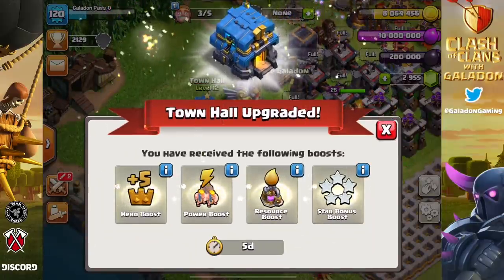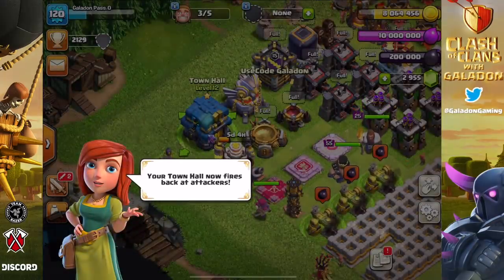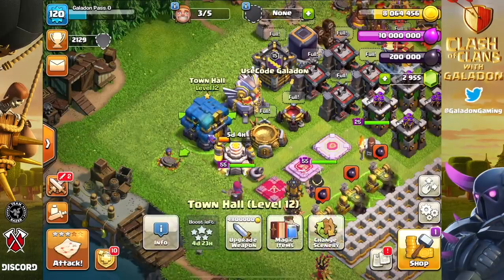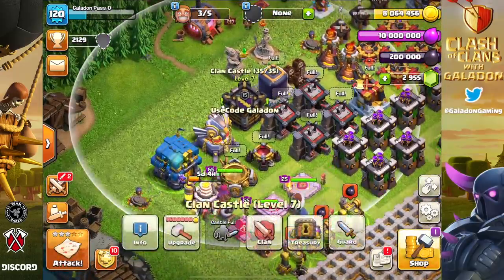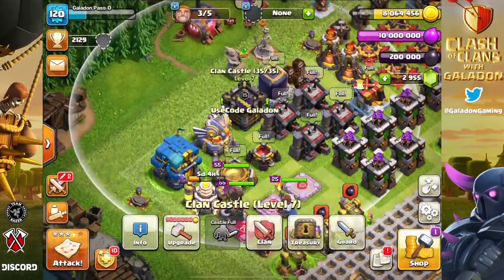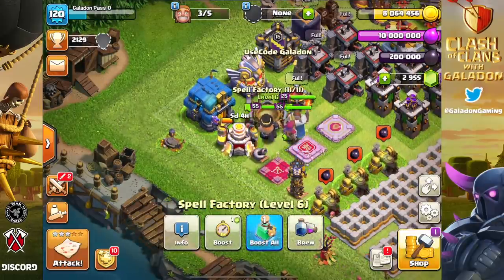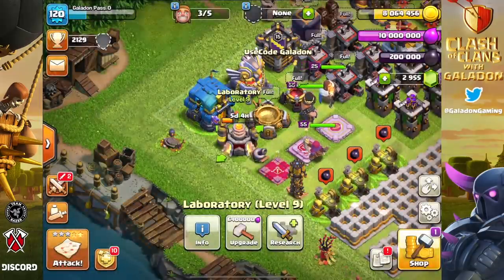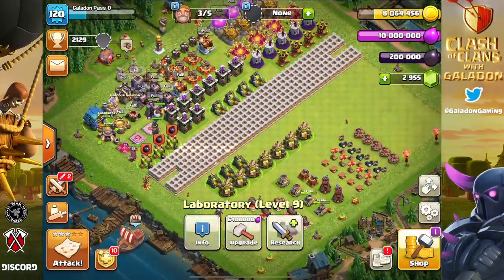Here it is — Town Hall 12 Gold Pass Clash. No Cash Clash just made it to the level 5 Giga Tesla but we need to focus right now on fixing the rushed Town Hall 12. The progress base is essentially going to remain a Town Hall 11 progress base. Looking at what to upgrade first: the lab is always a priority, the clan castle is a big priority, as are the new structures.